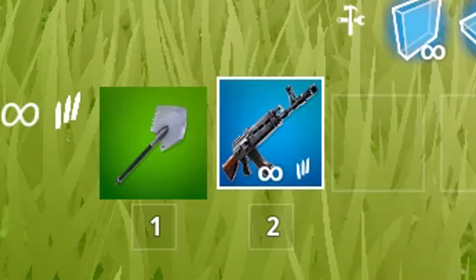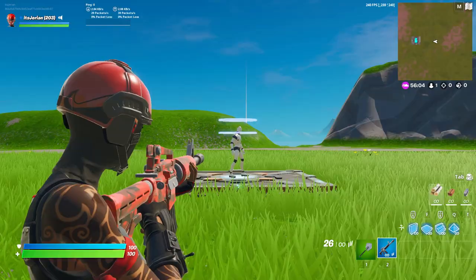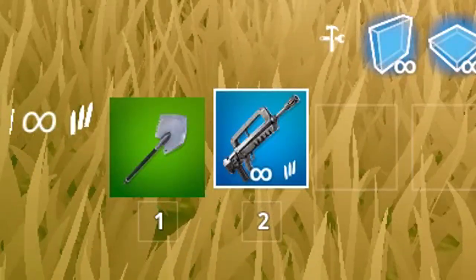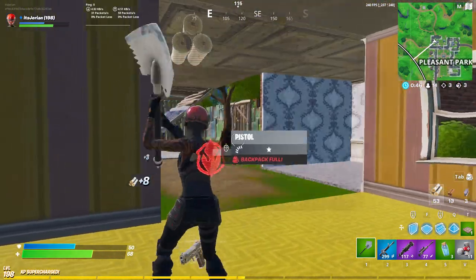Finally, the blue Heavy AK does a whopping 37 to the body and 74 to the head. The blue Normal AR does 33 to the body and 66 to the head. And then the blue Burst does 30 to the body and 60 to the head. Based on those damage numbers alone, you would think we have a clear winner in the AK, but that's only if you can hit all of your shots — we still need to take into account how accurate each assault rifle is.